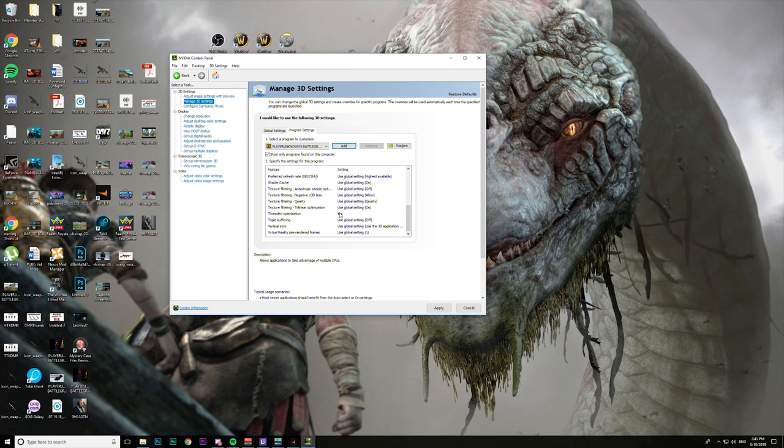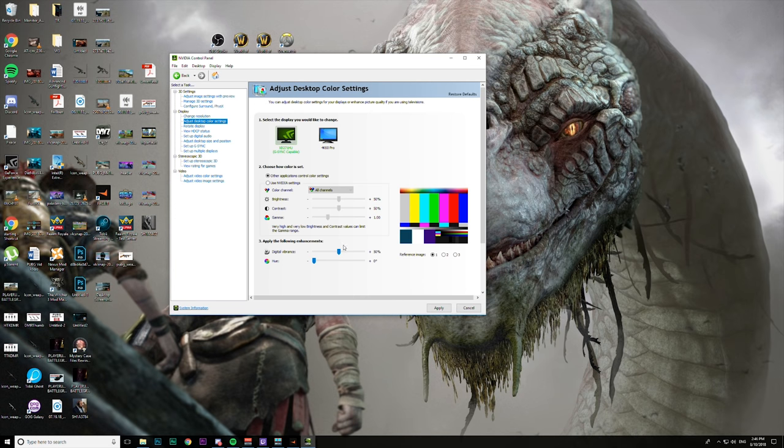Threaded optimization is the key, however. Turn on threaded optimization, and maximum pre-rendered frames is default set to one, so leave that as is. But threaded optimization is the one you want to do. If you're interested in setting your digital vibrance up or down — if you want that saturated look to your colors — you can increase your digital vibrance to about 75%. That's what I've done in the past, but for now I leave mine at default. Apply those settings and you'll be good to go into the game.